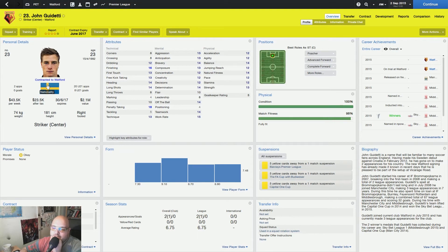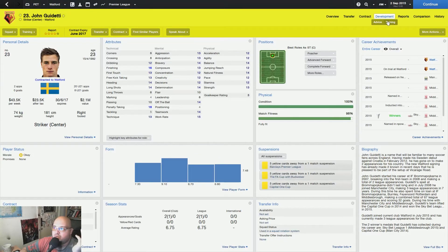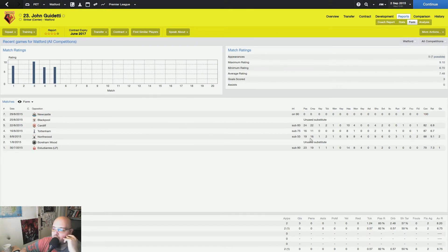We got John Guidetti on a free transfer — we had him on trial. I decided not to sign him at first, but then I thought: we do have Jallet Vossen and Griffiths, but Griffiths isn't really that well and Vossen didn't really play. I still believe in Vossen, but I said okay, we need someone else. He has four stars potential according to one scout, but David Coles gives a different assessment. Right now he's two and a half stars with a potential of four stars, and he's already 22. I'm training him at composure. He did score a goal or two in a friendly.